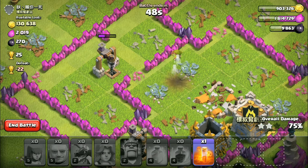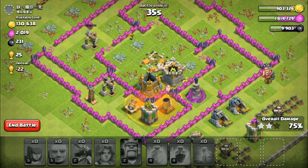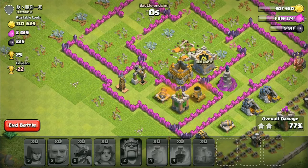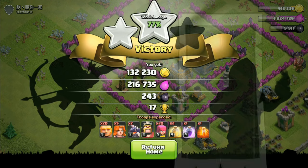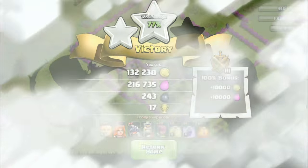I'll put one archer left and one other — I'm just gonna die. Hopefully she destroys that. Now I'm gonna put my poison spell just because I can. Your mortars and cannons are poisoned. Mwahaha. And there we go, the attack is over. 30 seconds left. The poison spell is still going on! Victory! 77%, 132,230 gold, 216,735 elixir, 17 trophies, and 243 dark elixir. I used all my troops with the 100% bonus for gold 3.